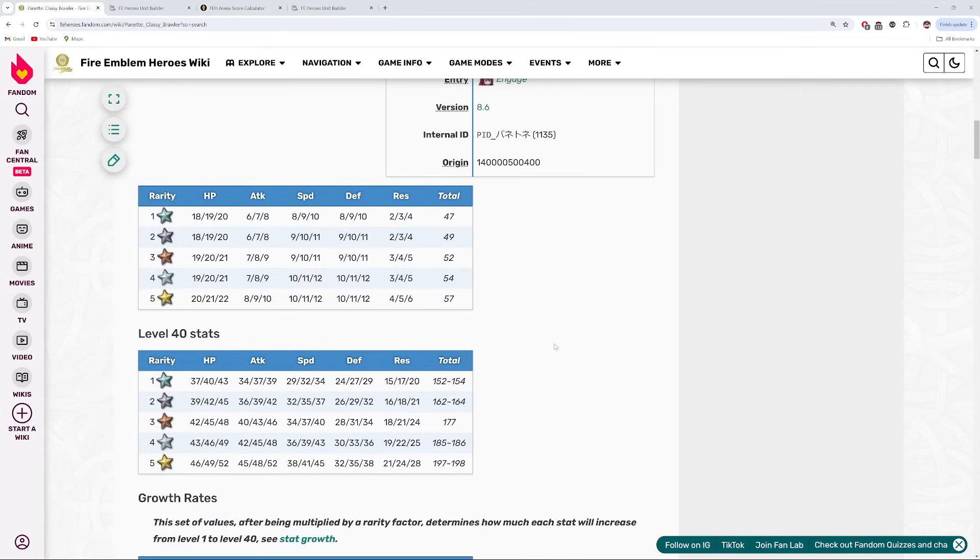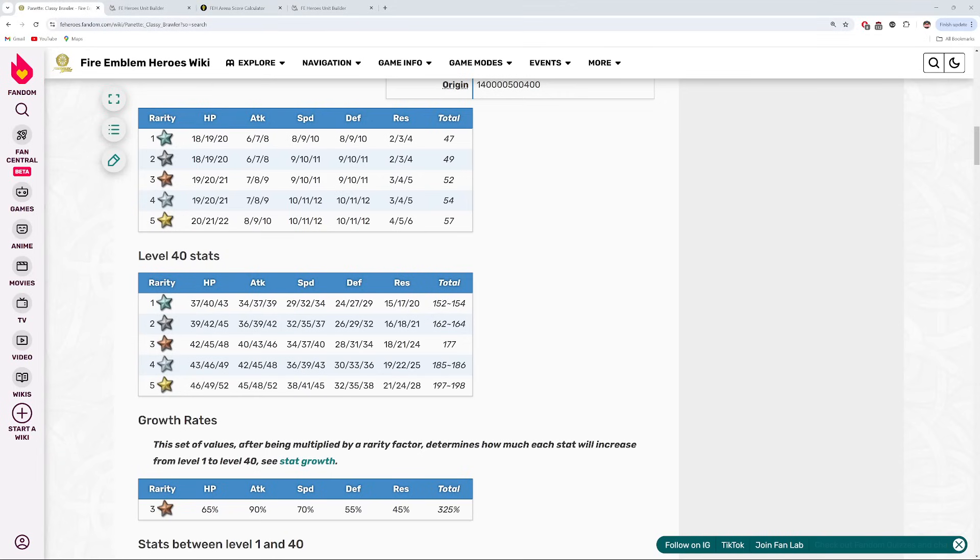If we go ahead and take a look at her stat line, she's got 49 HP, 48 Attack, 41 Speed, 35 Defense, and then 24 Res. Now she's got a Super Boon on Attack, and what's interesting about her is that her two highest stats are HP and Attack. Very rarely do you see HP stats this high anymore, given the state of the game right now.